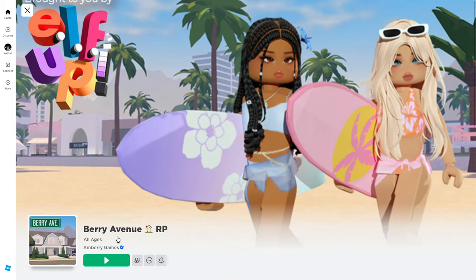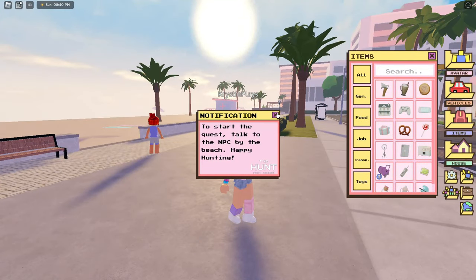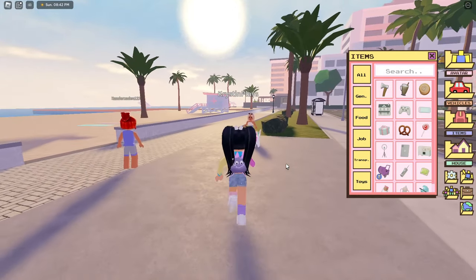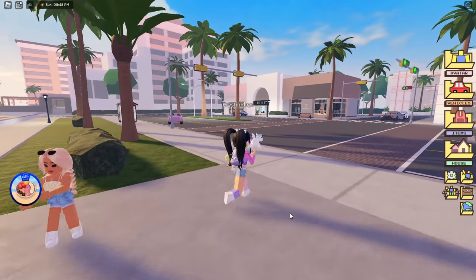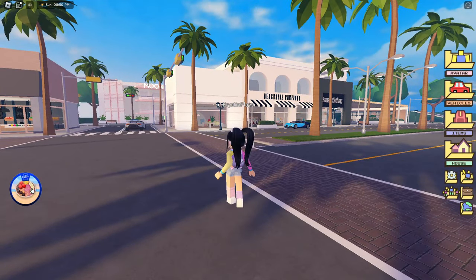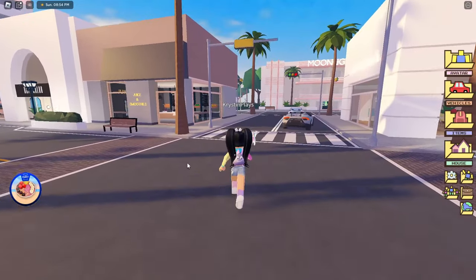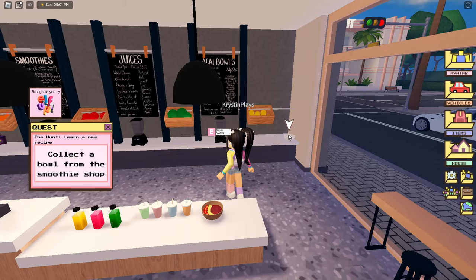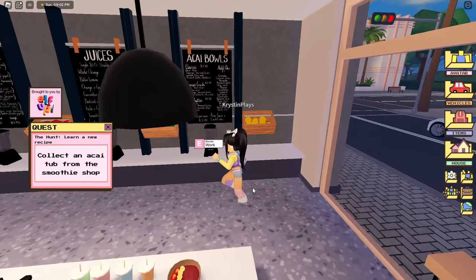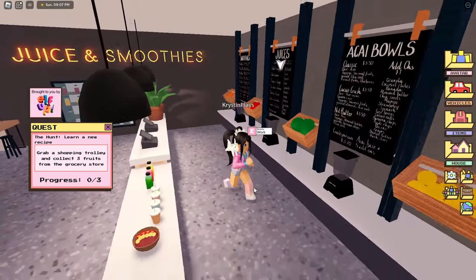Now let's head over and join Barry Avenue RP. In this game we're going to need to speak with the NPC that's down by the beach, right here. Once you speak with this NPC we're going to need to make a healthy meal. You'll see a pop-up on the side of your screen that says The Hunt with the badge — if you click on it it'll show an arrow for the next task. For this task we're going to need to grab a bowl. Go ahead and pick up the bowl.